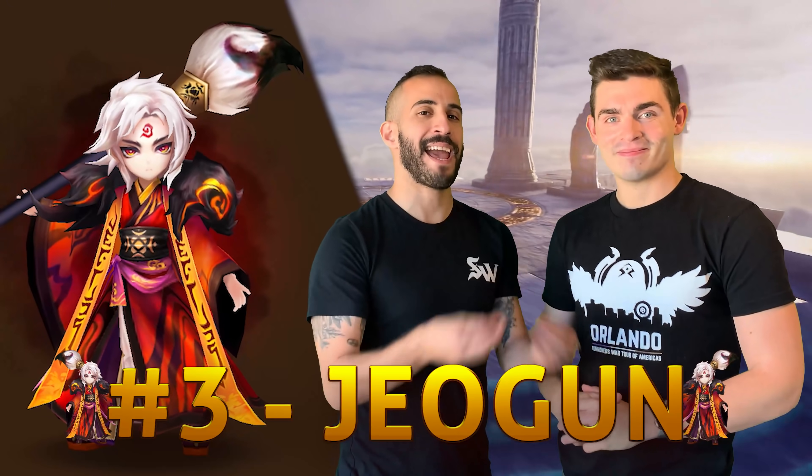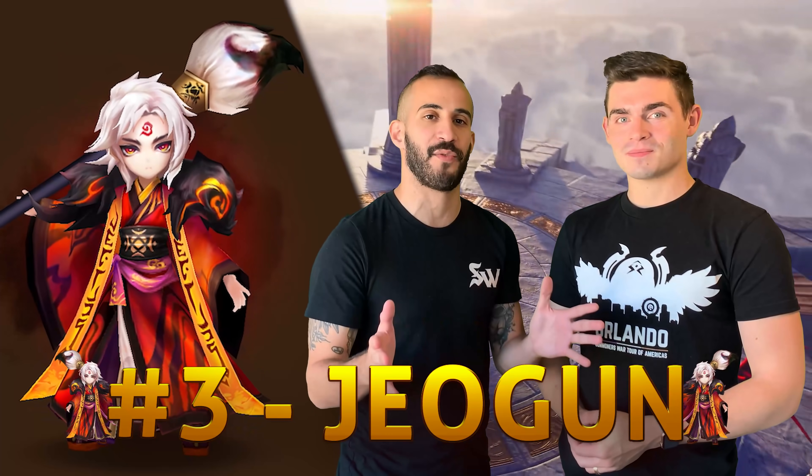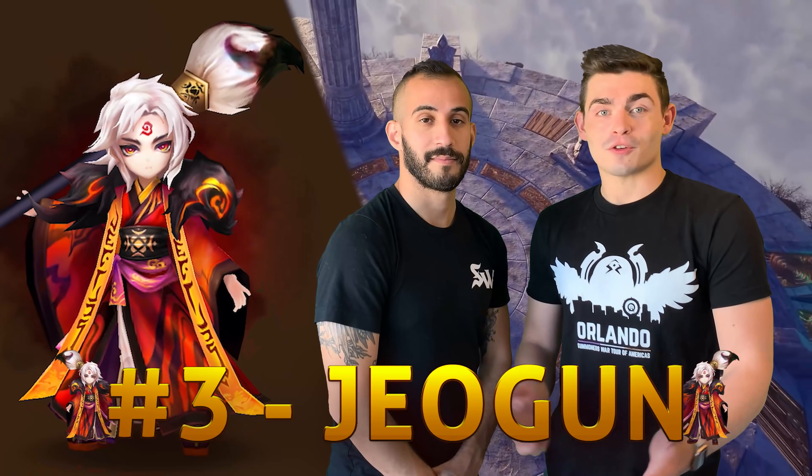Number three is Yoga, an AOE stripper that can ban someone from the game and just make passives disappear. He turns your whole team into damage dealers.